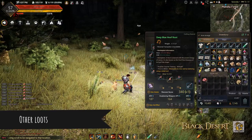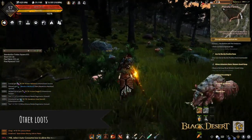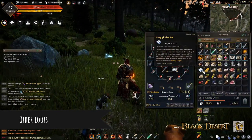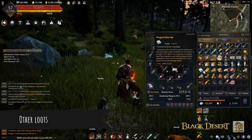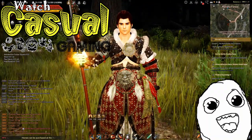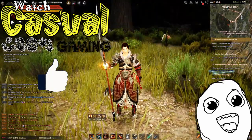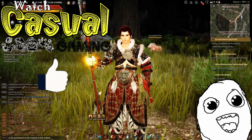I also got other items like Deep Blue Hoof Root, which if you're not going to use it you can sell for about half a million on the marketplace. While gathering here, please do not ignore special monsters which will give you Prognil Silver Bars, which you can exchange at the storage NPC to become silver. That's it for this video — thanks for watching. If you like my video, please click the like button and subscribe for more content. Thank you and have a nice day! Bye bye from Watch Casual Gaming.